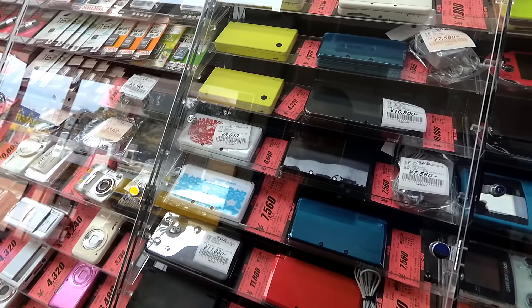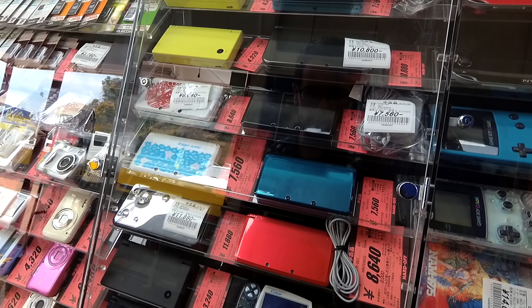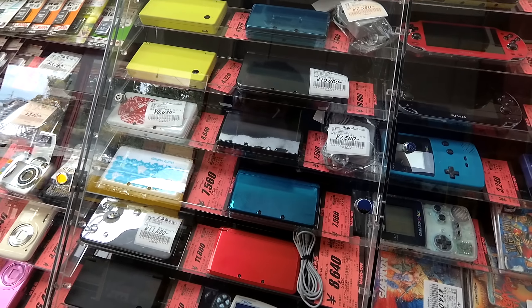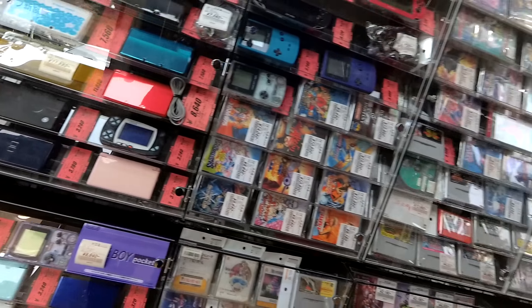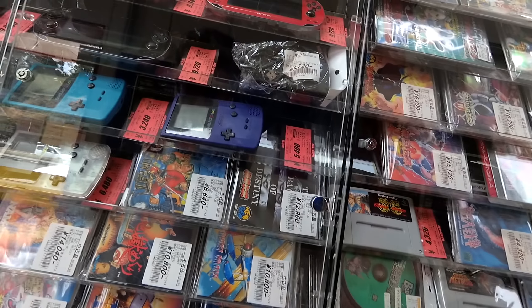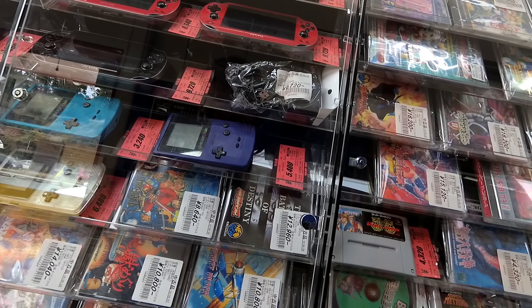Let's look at these. We've got WonderSwan Color going for about $30. Invader stuff. A bunch of arcade specs below here. Neo Geo CDs — $100 now?